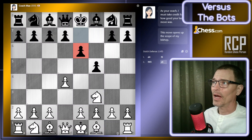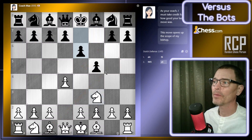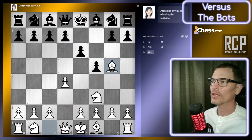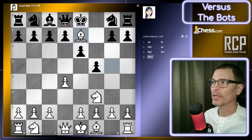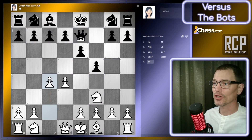Black seems to do pretty well against me with the Dutch defense, and I think that's normal. Very often I see the knight come out to F6, then the G pawn gets pushed, and the bishop comes out. I don't know if I'm supposed to put this knight in here. Maybe I should put this bishop on G5? If I put my bishop on G5, they will just block with their bishop — but then I can just trade that off, because in these openings it's the dark-squared bishop that's a problem. Let's do it and see which piece they block with.